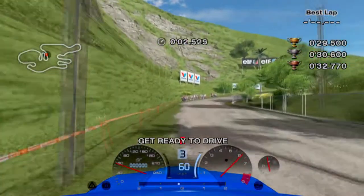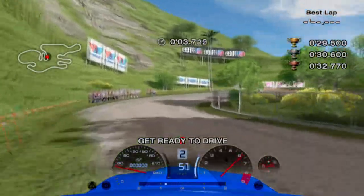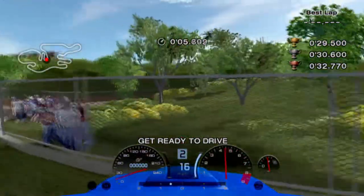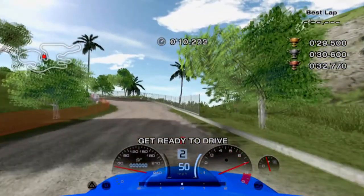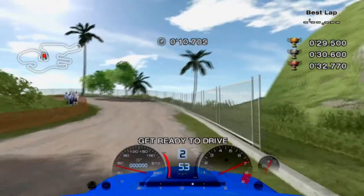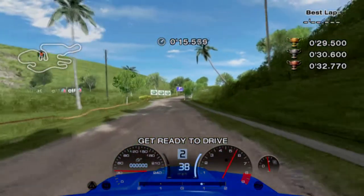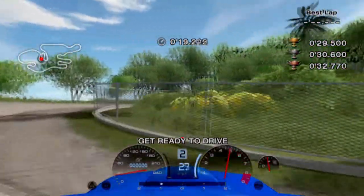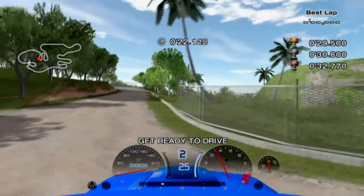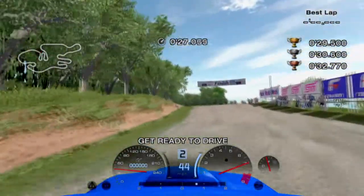Start on the left, then brake and turn in between these two shadows to whip into the hairpin. Use throttle control to hug the inside as much as possible — just don't slow down too much. Power through and get to your right. Then brake and turn at the end of this tree's shadow to whip into the next hairpin. Same thing: power out straight and get to the left for one more hairpin. This time brake and turn after leaving this row of shadows. This is the hardest and slowest of the three hairpins, so really make sure not to kill your momentum. Finish on the right, watch for the big streak of light in the dirt to take the last corner, and hold left as you approach the finish line.